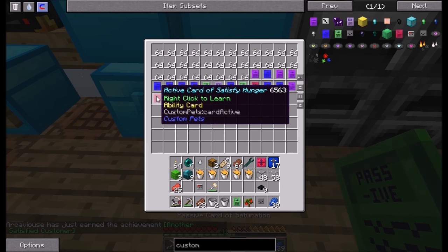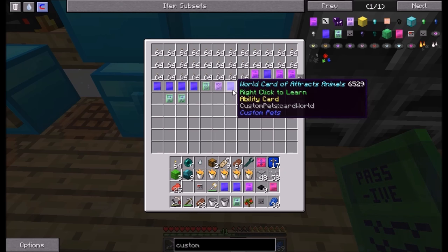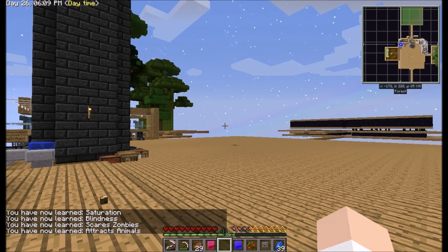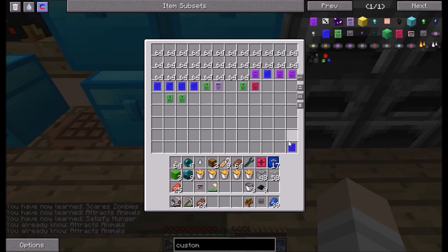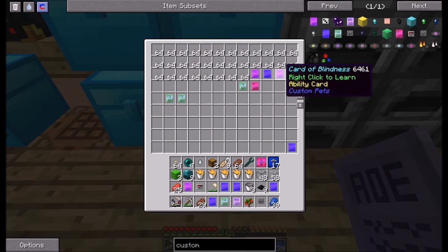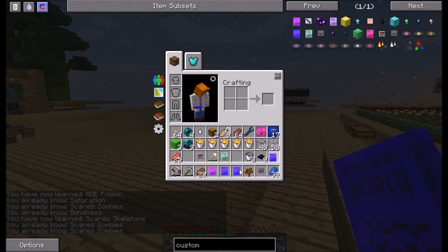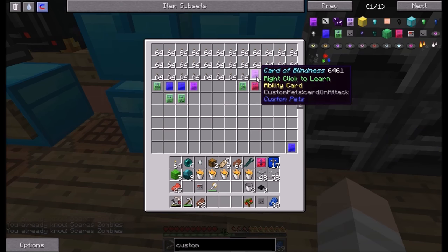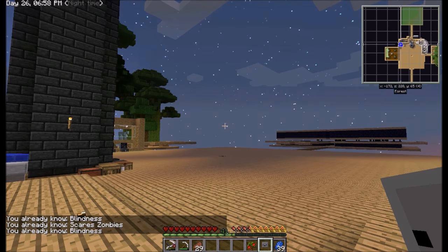Alright, so we got all these abilities: pass across saturation, satisfy hunger, blindness, scares zombies, attracts animals. Let's try and just learn these. You've already learned this, you're a scrub. Okay, so that is attracts animals, AoE. I'm just going to try them all because I just don't want to miss one by accident. And then those last three up there. Oh well. Alright, so let's go ahead and activate our custom pet with G, I think it is. Press G to customize.